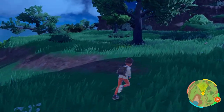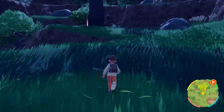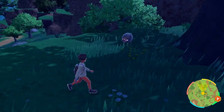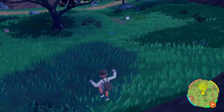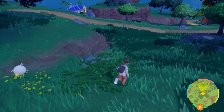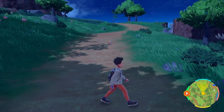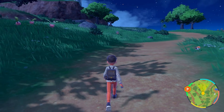This is the path you walk right after you choose your starter. You walk up this path, and from the lighthouse you get to that first Pokemon center with Nemona. This is South Province Area 1. In this area you can catch Pokemon that give you every different EV stat — so I'm going to go through the list.